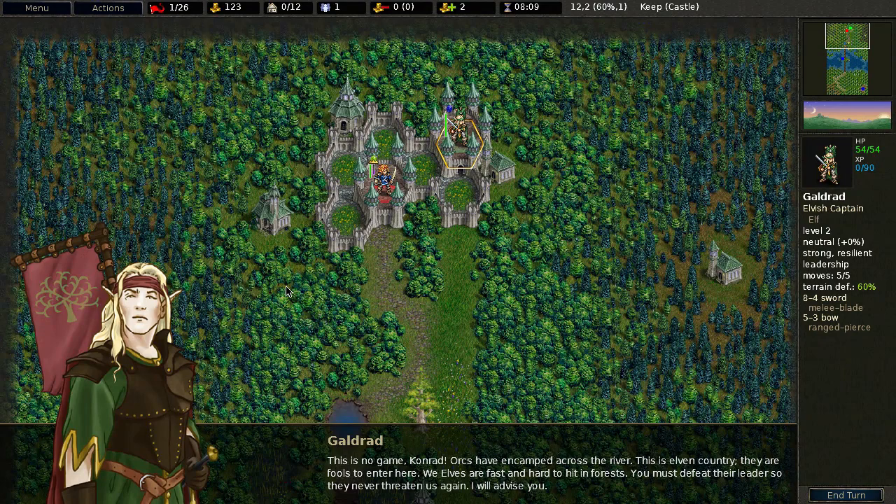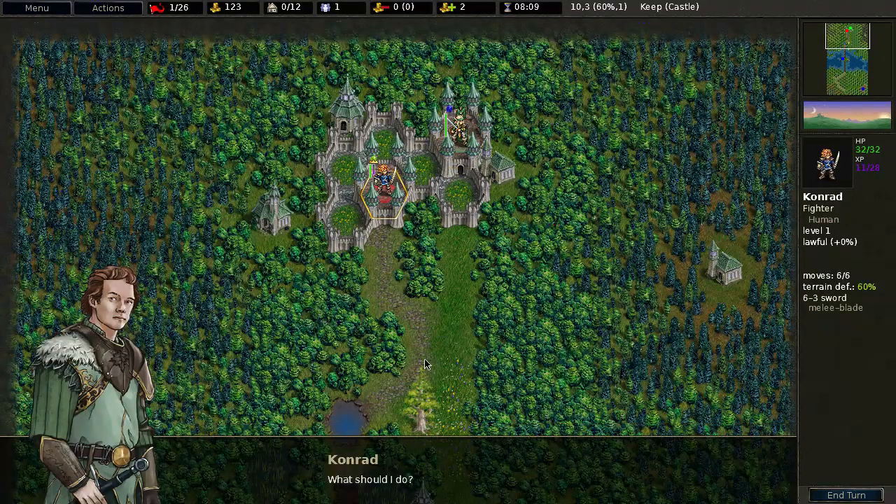This is no game, Conrad. Orcs have encamped across the river — this is elven country, they are fools to enter here. Elves are fast and hard to hit in forests. You must defeat the leader so they never threaten us again. I will advise you — I forgot the voice acting.